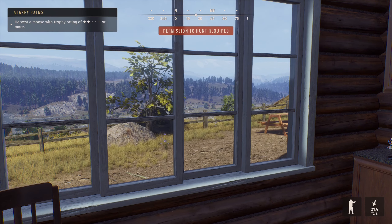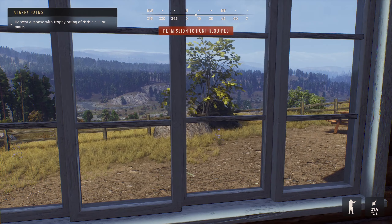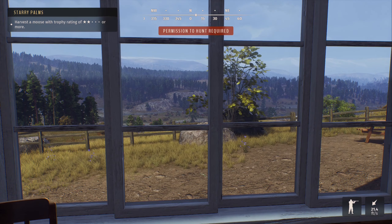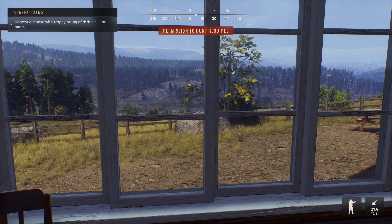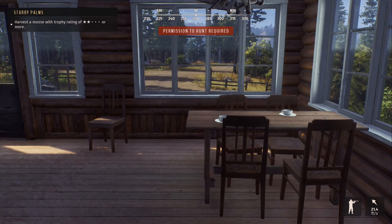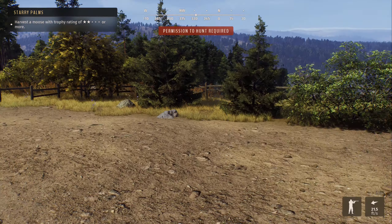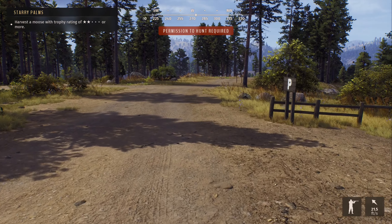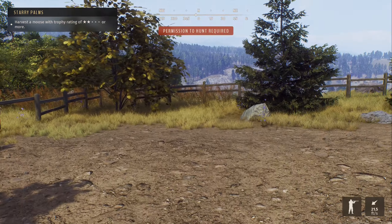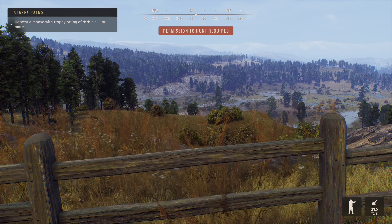Hey guys, welcome back to Way of the Hunter. This episode we're going to harvest that moose, or attempt to harvest it, and complete the mission so we can unlock this area for hunting. I'd noticed there are some longhorn sheep or something in this area we're going to be able to hunt after that, which'll be cool. But before we do that, I'm going to go back to our lodge and see about buying a moose call to try and make this a little easier.